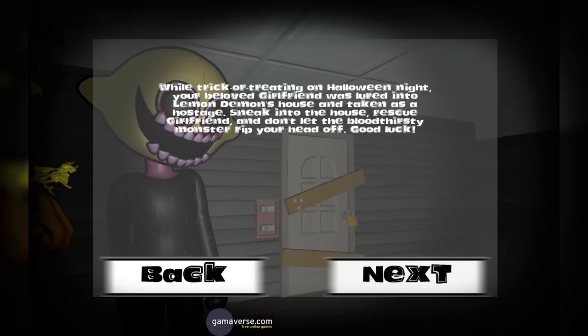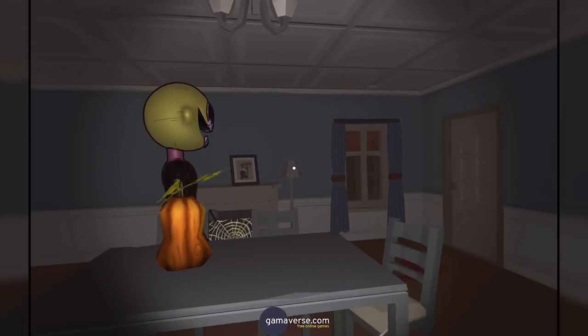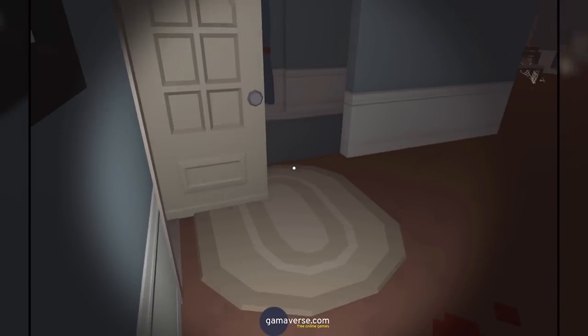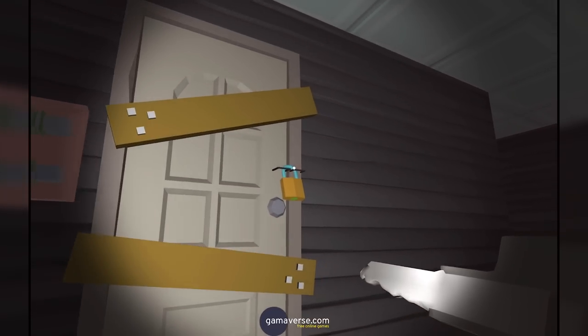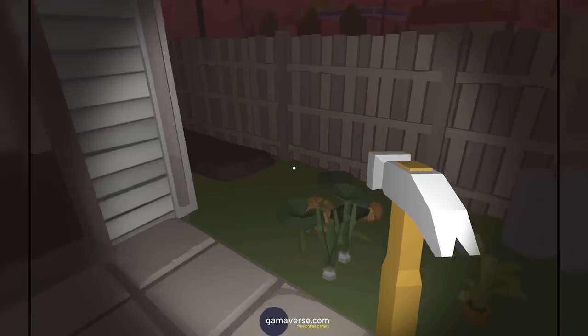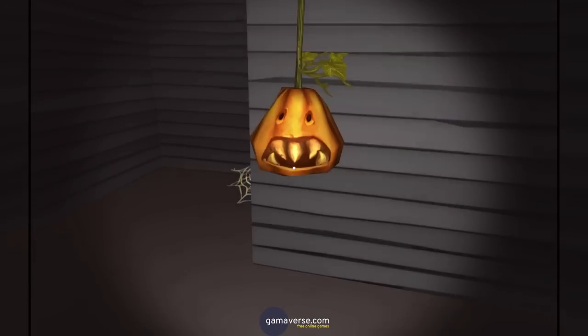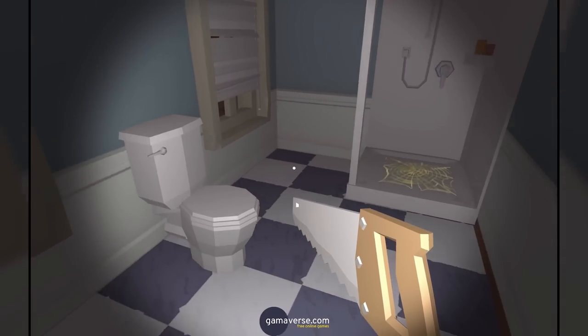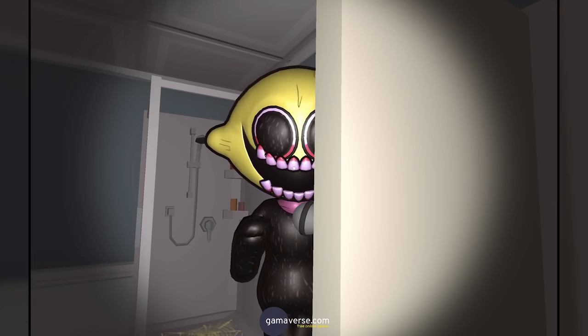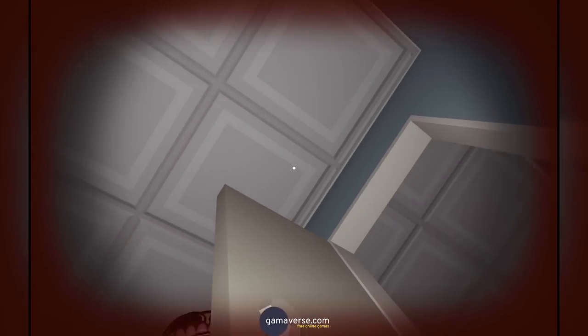Let's return to some spooky horror shenanigans with FNF Trick or Die. In this game, it's Halloween night and Lemon Demon has captured Girlfriend. As Boyfriend, you must rescue her from Lemon Demon's house and find three objects to unlock Girlfriend from the basement. You can explore multiple areas such as the outside, the house itself, upstairs, the basement, and most importantly the bathroom, which actually holds a key in the toilet and is where I first died from Lemon Demon — he seemingly just teleported through the door.